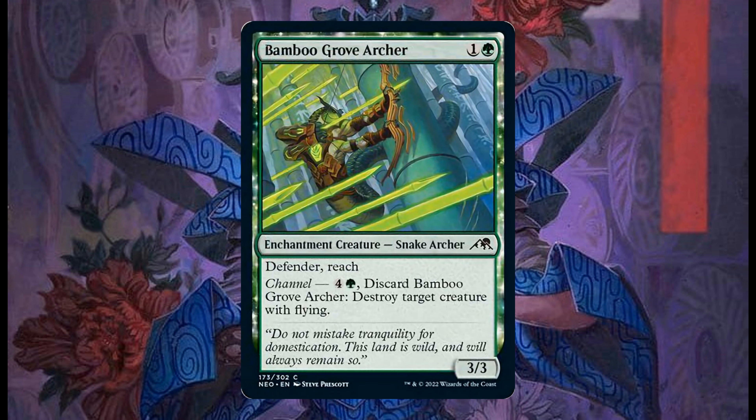Bamboo Grove Archer costs 1 and 1 green, it's a 3/3 enchantment creature — Snake Archer. It has Defender and Reach. Channel for 1 green: discard it, destroy target creature with flying.